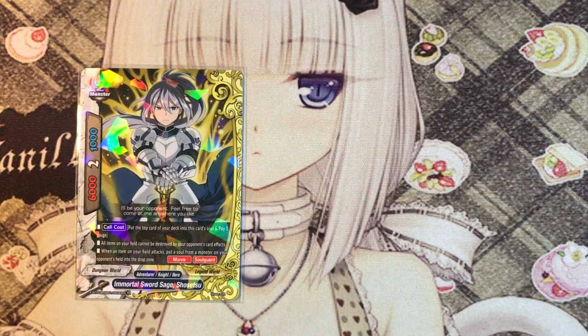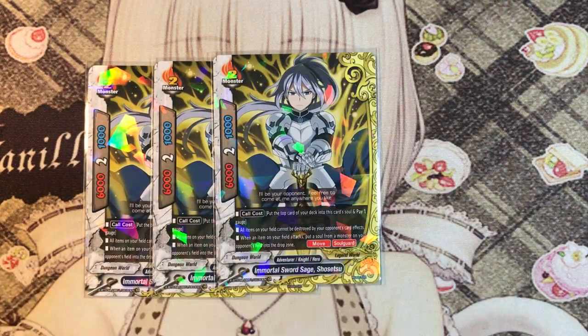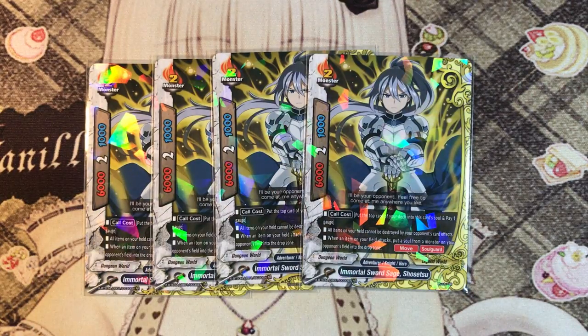4 copies of Immortal Sword Sage Sousetsu. Sousetsu is Durandal's buddy. He has finally become a card and he's a hybrid of Dungeon World and Legend World, so you can actually use him in Legend World. In Dungeon World, his main ability is he is able to move and protect your life. He's a size 2 monster with 6-2-1 stats. It's okay to have low defense because you have the soul guard to protect you.